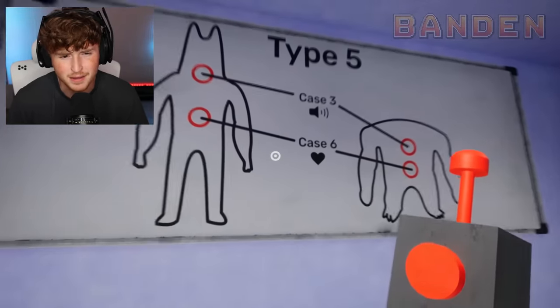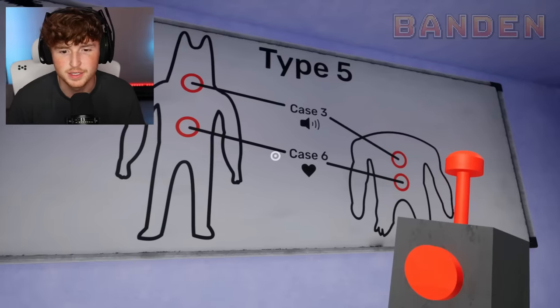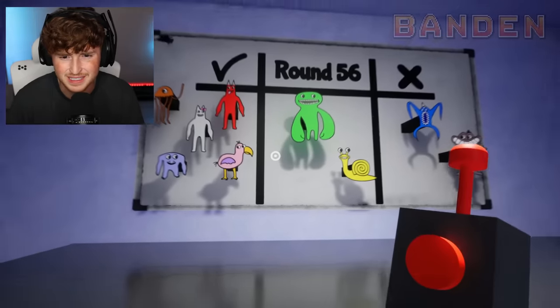Look what's inside — it's just this tiny room with some monitors. Then look: Type 5, I don't know what this is — Type 5, Case 3 is voice, Case 6 is heart. Super interesting. And then look over here — all of the characters, it says check mark, round 56, and then X. It's so weird — what is this little room?